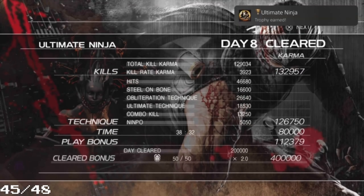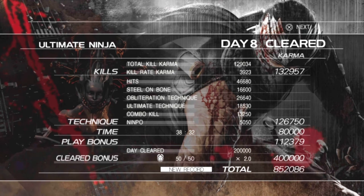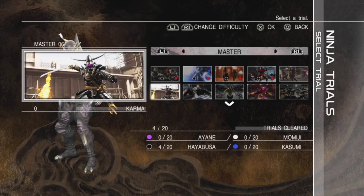We get the trophy 'Ultimate Ninja' finally, after three days of grinding this mode. Next up we get to the Ninja Trials again.